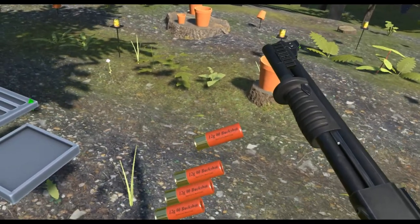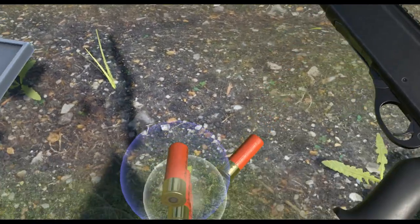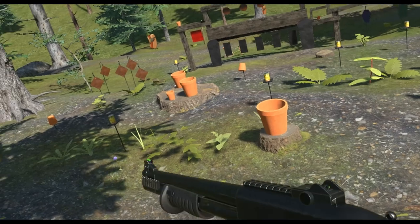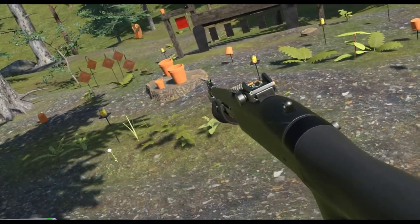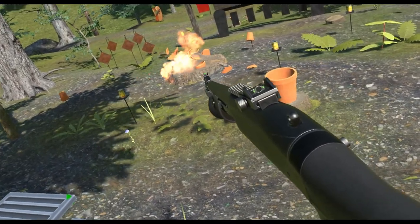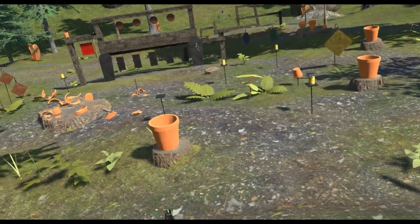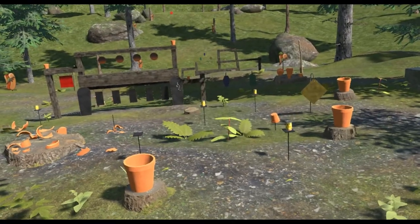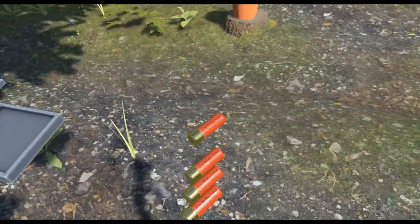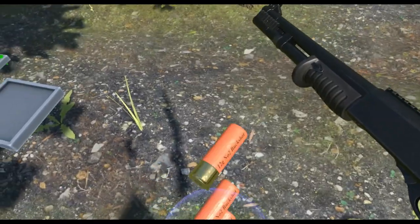First we have the more common shotgun shell: Double Lock Buckshot. It's basically 10 pellets, very useful for close quarters combat. You have the 870 with five in the tube and one in the chamber. This is what you normally spawn with in a shotgun - in fact most shotguns in H3VR spawn with Double Lock Buckshot. Shooting that metal target over there, you can see ten pellet holes.